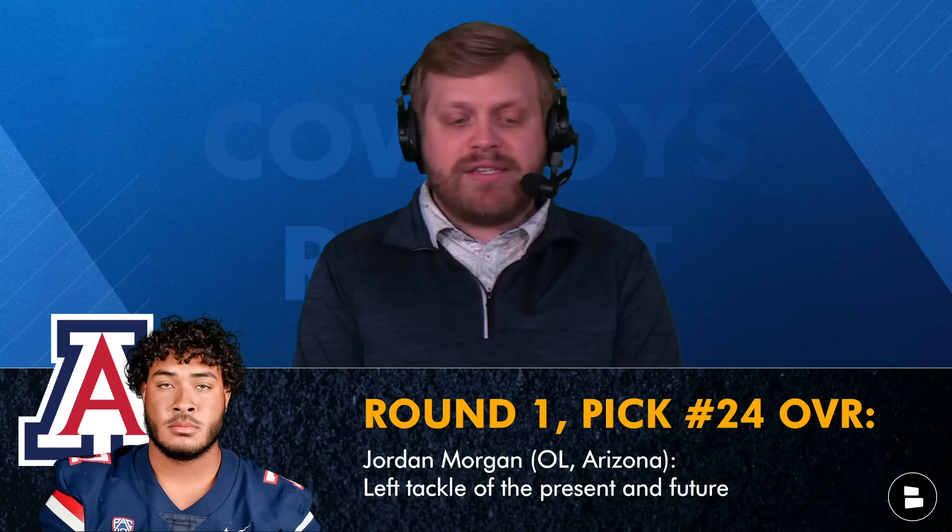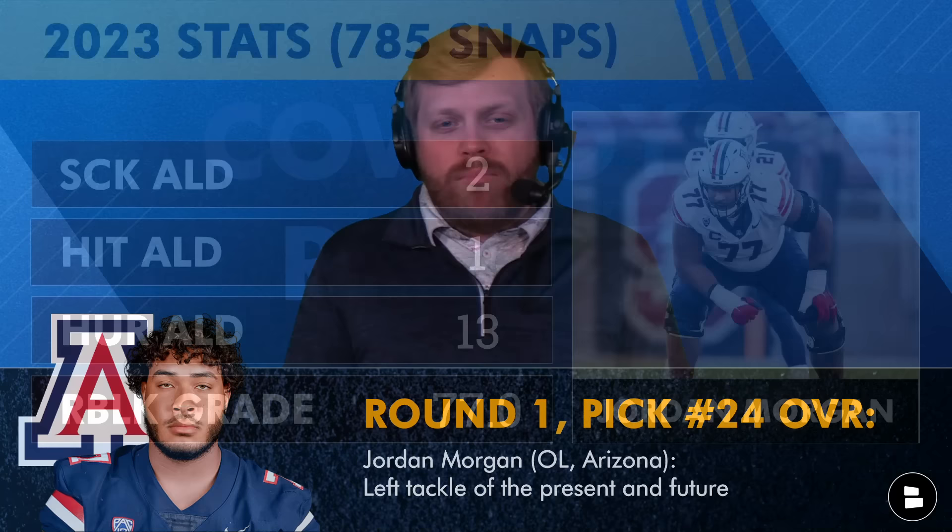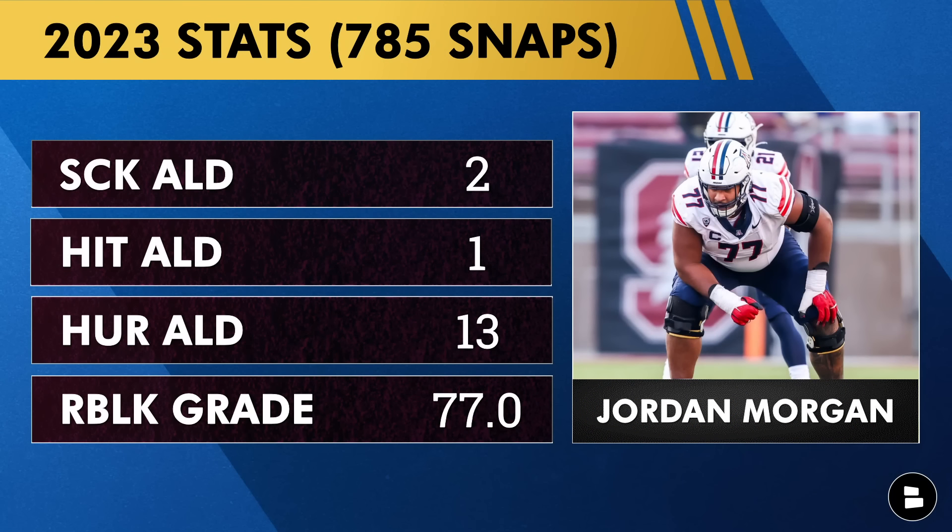My pick in round one — I'm going offensive line. Give me Jordan Morgan, the tackle out of Arizona, who I think can be your left tackle of both the present and the future. If you want to keep Tyron Smith, great, but it is time to invest in the left tackle spot. You can no longer just cross your fingers that Tyron Smith stays healthy. Morgan this year allowed two sacks, one hit, 13 hurries, and had a 77 run blocking grade. You can go guard here too and put Tyler Smith at left tackle.